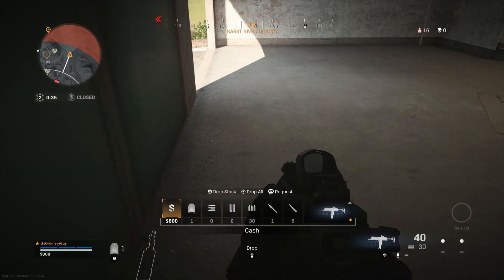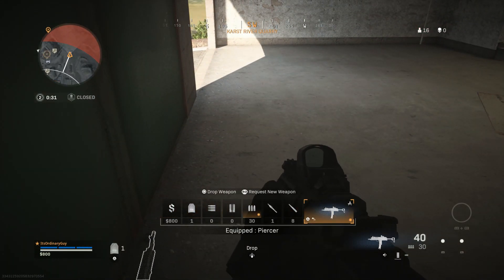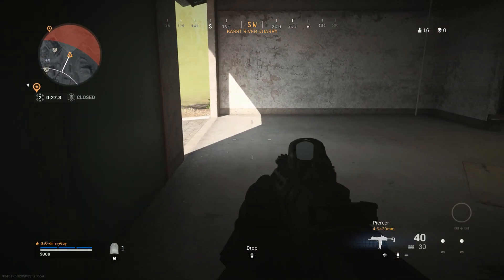So as you can see, I dropped that weapon. I can do it again — if I go over to the right here, I can drop this weapon as well. So you can see there that I dropped both my weapons.